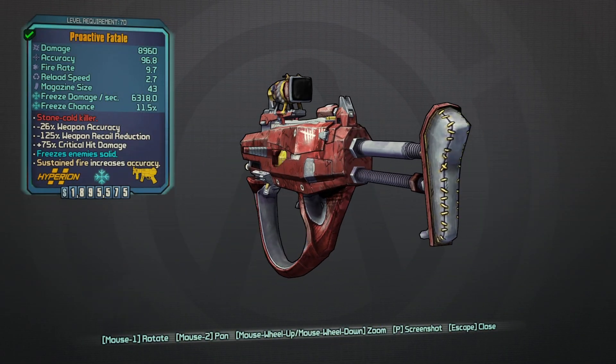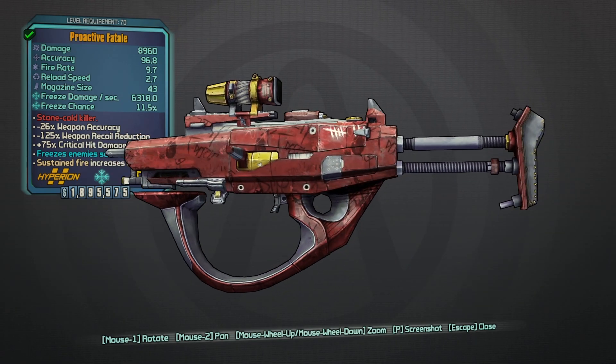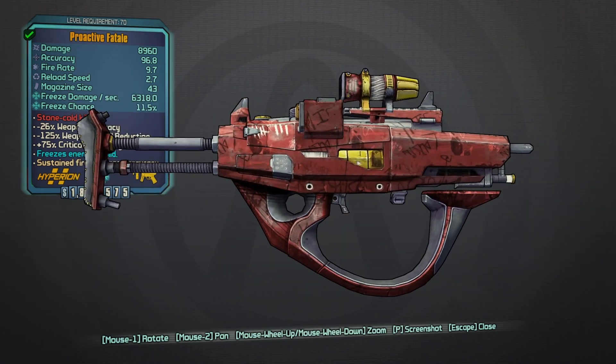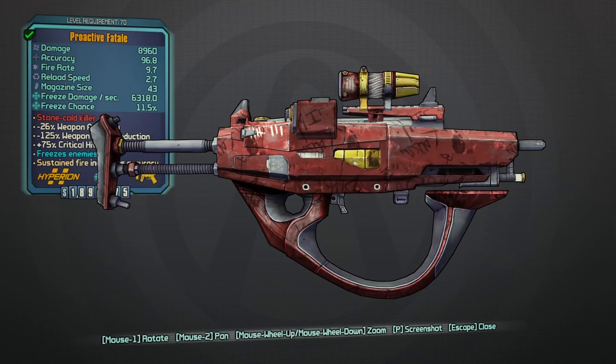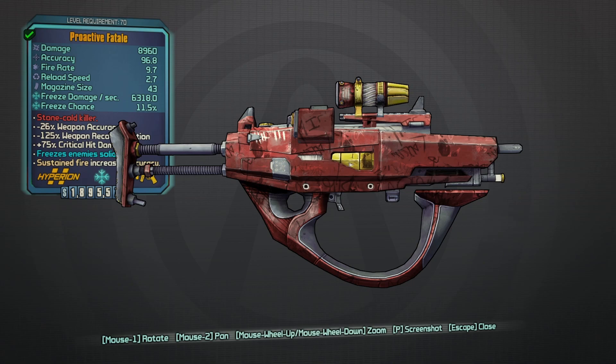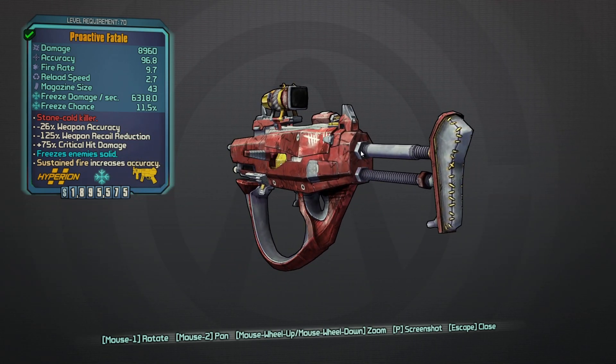It's basically the same skin as the Bunker SMG — I'm not saying the name because it's a bad word and YouTube doesn't really like that stuff. Its red text is 'Stone Cold Killer,' which means it's always going to come in cryo, with increased accuracy, mag size, critical hit damage, and recoil reduction rate.